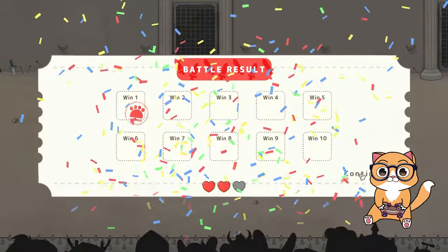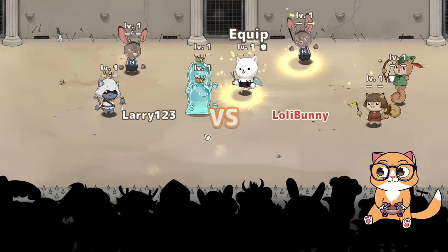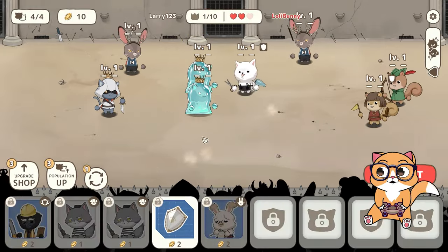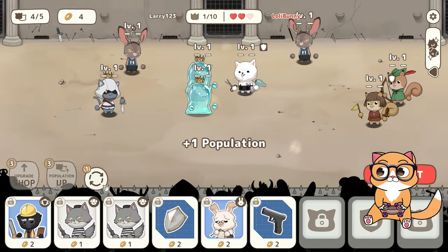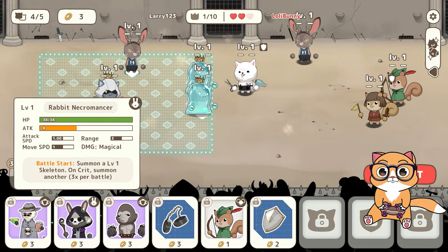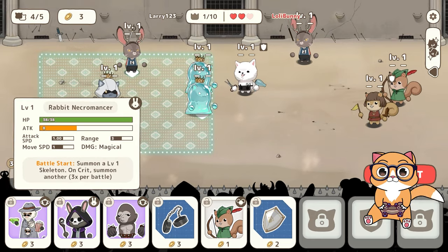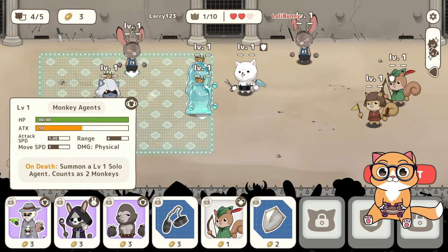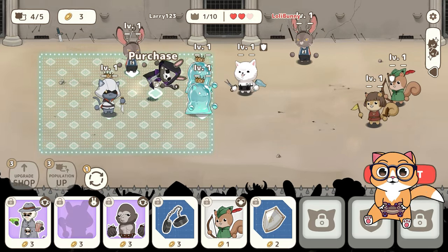Our first win. Now that's not the units we want to see. Let's just upgrade the shop and population for now. The rabbit necromancer is pretty good, as he can summon skeletons and also deal decent damage. The monkey agents are also good. I will go with the rabbit for now. He's going to summon a skeleton, so let's see.